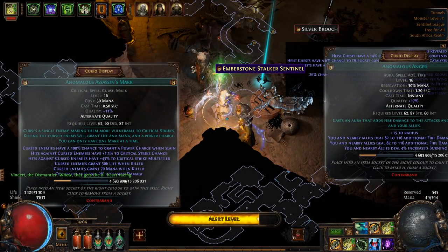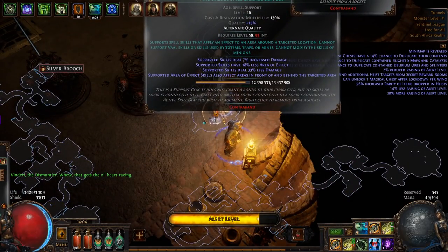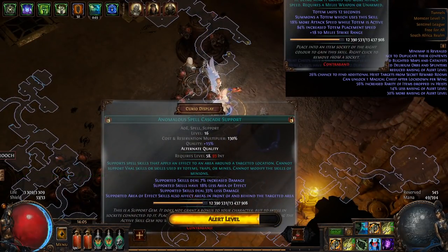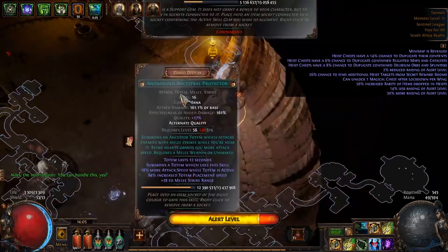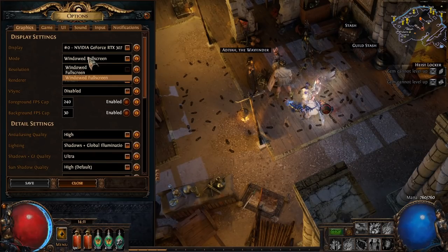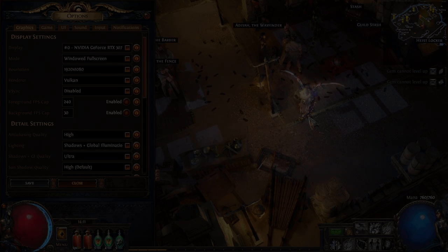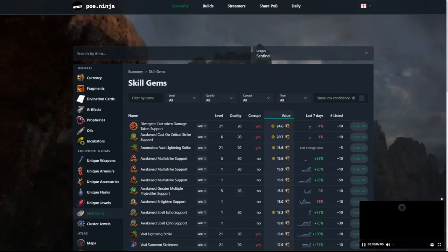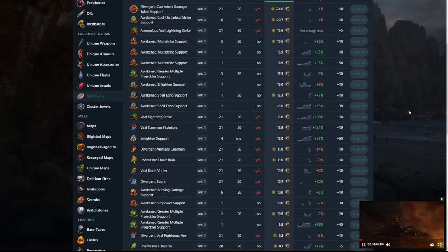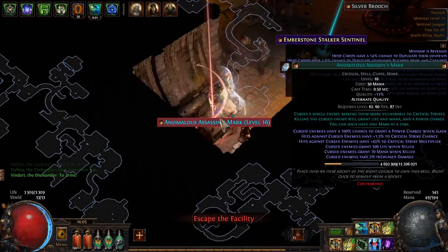Once you're in the reward room, you're going to have to price check all five gems. You'll get better at identifying which is best. If you have a second monitor, pull up the trade window and just type in whatever gem — for example, phantasmal smite — and price check each one. If you only have one screen, go to options and switch to windowed full screen for easier alt-tabbing. You can also head over to POE Ninja to see which alternate quality gems are most valuable and keep an eye out for those.